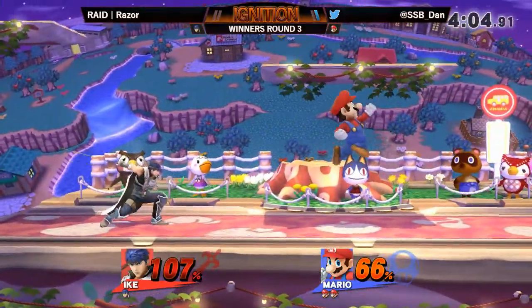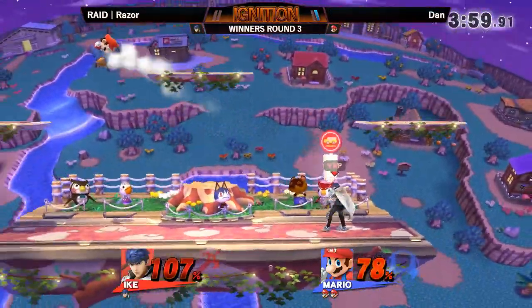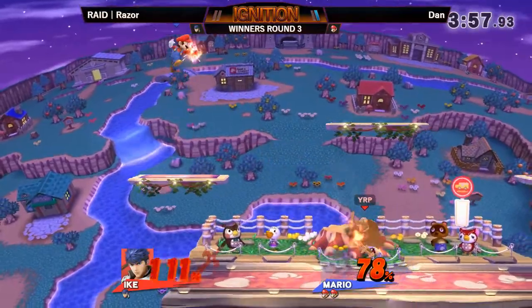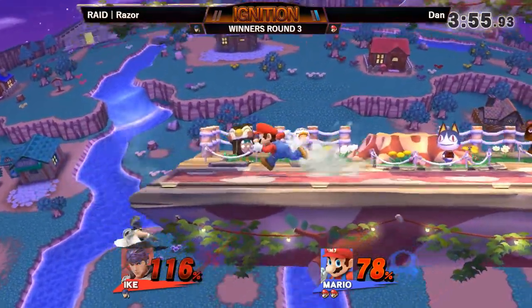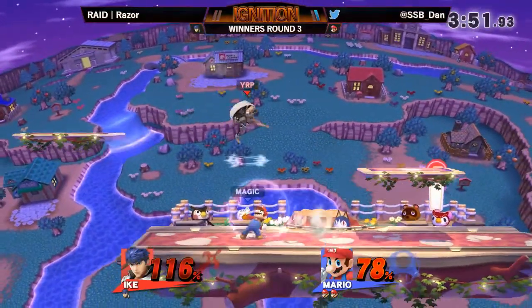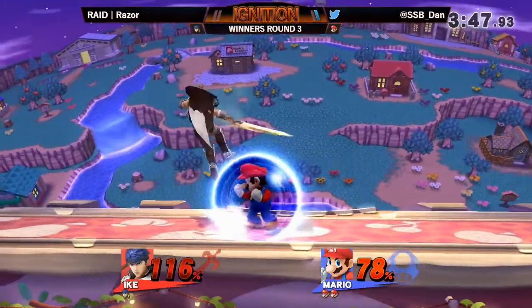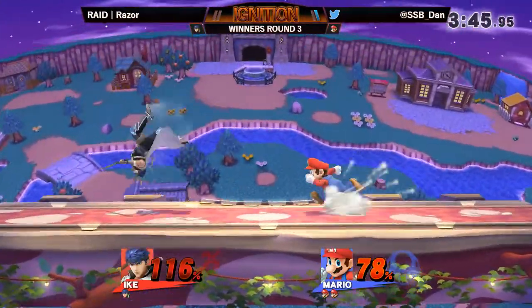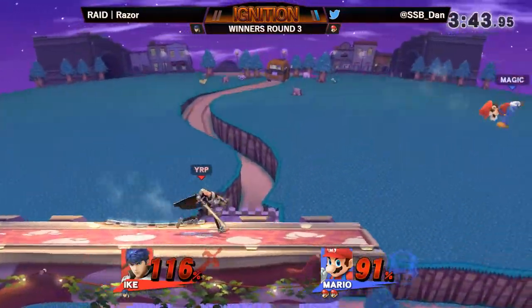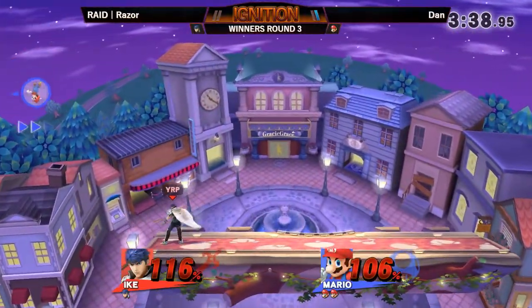He's not wanting to commit to too many options. He knows he has to approach, but just trying to space out the down tilt as much as he can. The problem is just trying to find a way to trick Dan to get into those kill options. But Dan is playing really well right now — he's on fire. I don't see it going anywhere anytime soon; it's probably gonna end up in a two-stock.